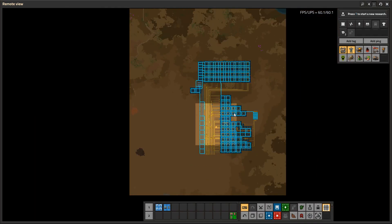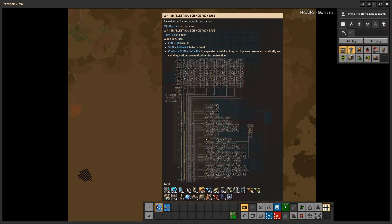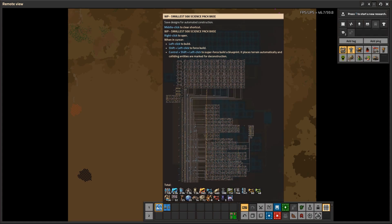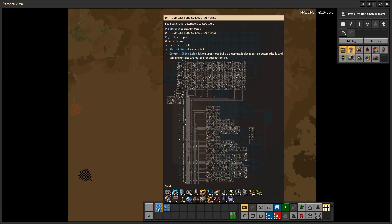This is made with the editor mode. To grab this base, all you need is 10,000 blue belts, 4,000 speed module 3s, 1,000 production modules, almost 2,000 underground belts, and 2,000 beacons. The rest of the things you can see are on the blueprints.